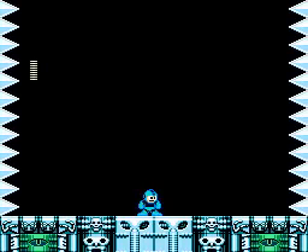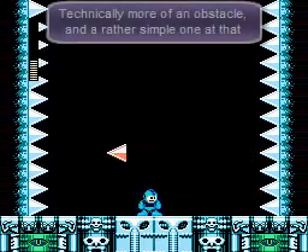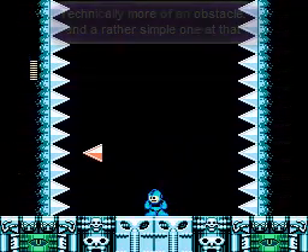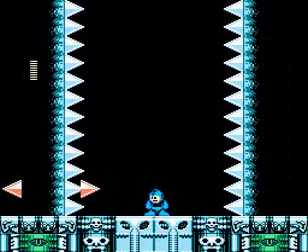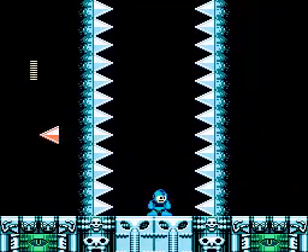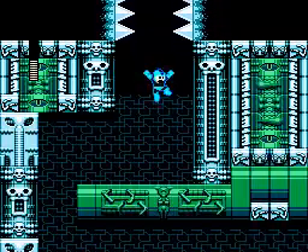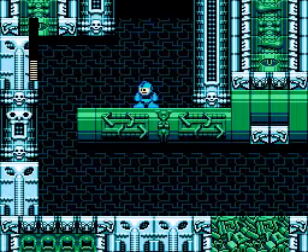Here we have an interesting mid-boss. For this one, all you have to do is avoid the spikes until they get close enough onto you — then the two platforms under you will open up. You only really need to jump to avoid them if the spikes that are flashing, indicating they're about to strike, are the bottom two or the two above it.